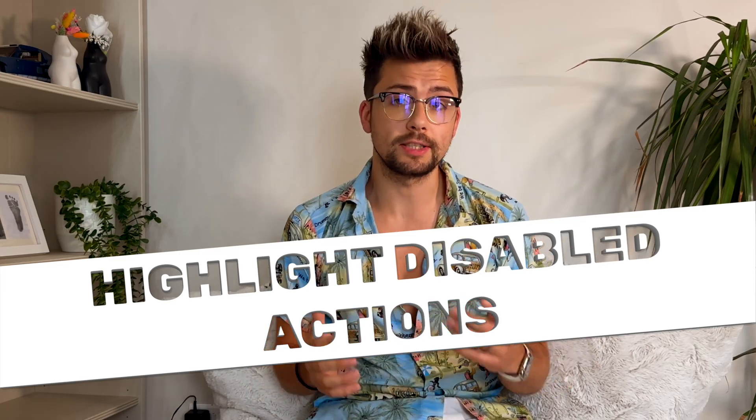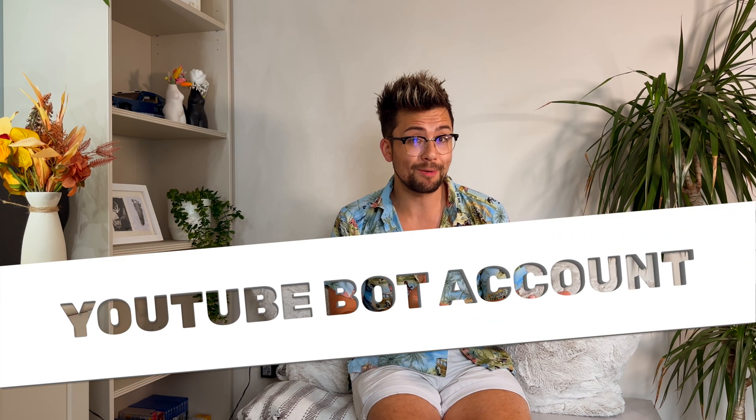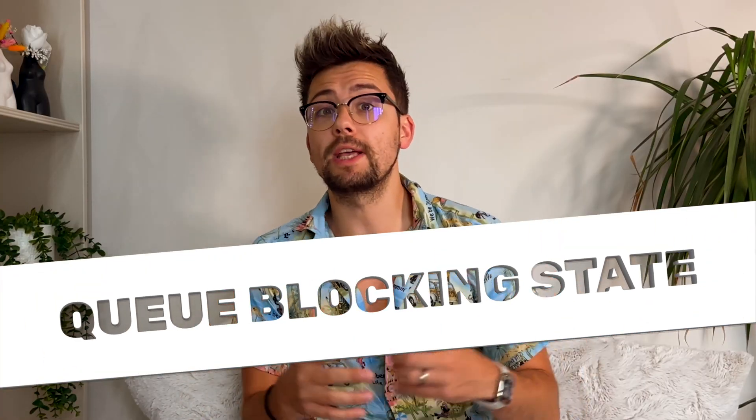Now for the main event — what new additions are there? When commands and actions are disabled they will now show up as red, so you can easily see what is disabled at a glance. You can now also use a bot account on YouTube, so you don't have to send chat messages as yourself anymore — you can add another bot account just like you were able to do on Twitch.